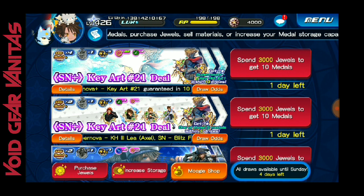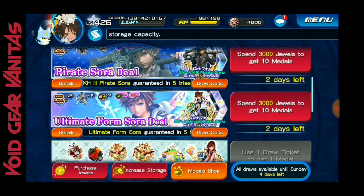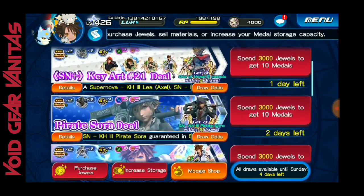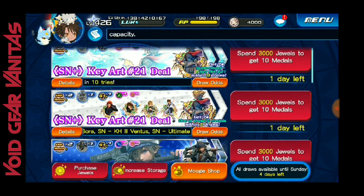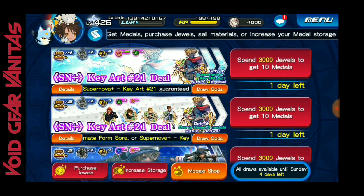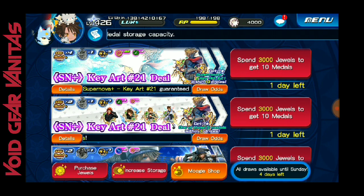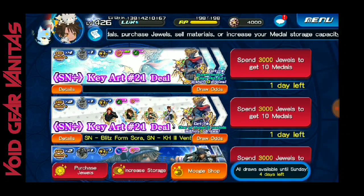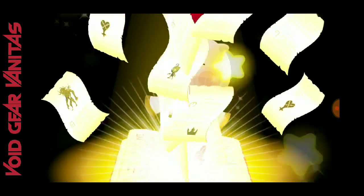I don't even have that much space for JP, and I think that's probably why my game is loading so long. I'm actually out in my car doing this video for you guys. What we're going to do is the Supernova Plus Key Art 21 — I can only pull once, but I just really want to see what I get out of this. Plus it gives you 30 coins, so that's not too bad. Maybe I'll get lucky — you never know unless you try.